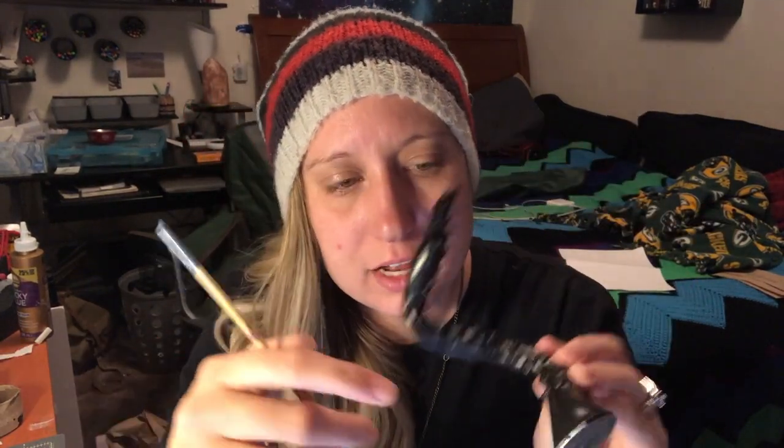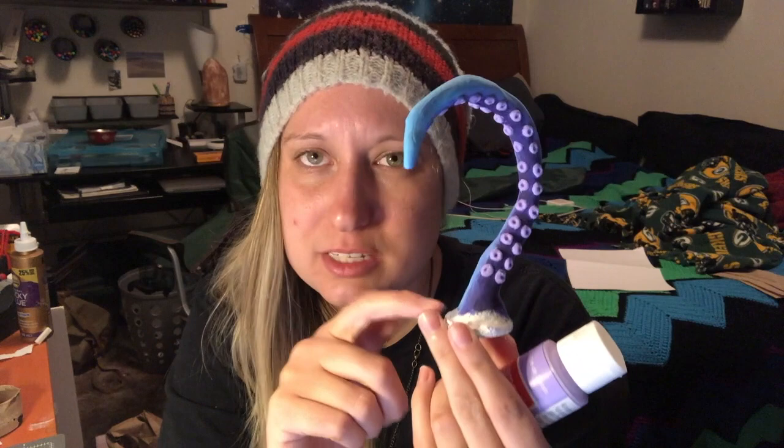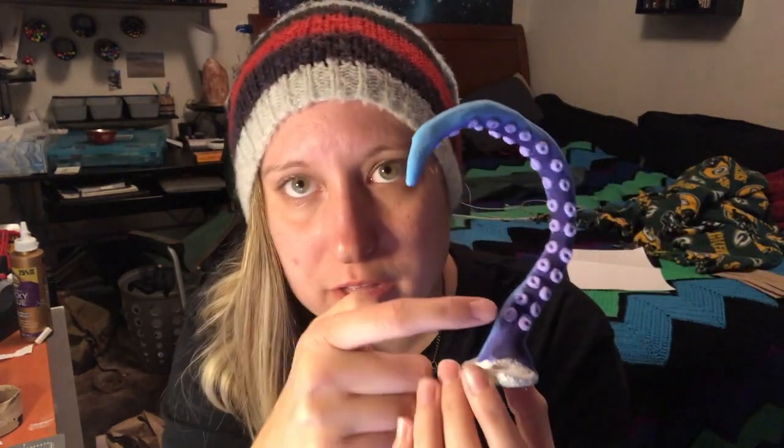I didn't even bother putting on makeup today — I just wanted to jump in front of the camera and do some crafty stuff. So the first thing I'm going to do is paint a coat of white around the base and up the center. The basic color scheme we're going to use: for the little suction cups, I'm going to use grape taffy color. For the purple strip up the middle, I'm going to use this violet color right here. And then for the back, I've got a pool blue. So here are the three main colors I am going to be painting these tentacles.